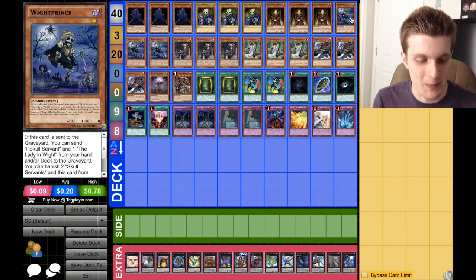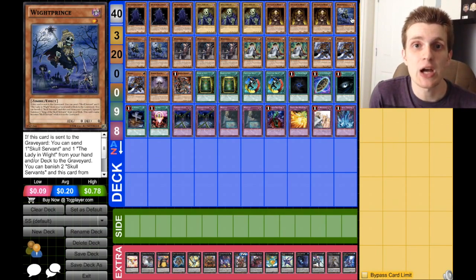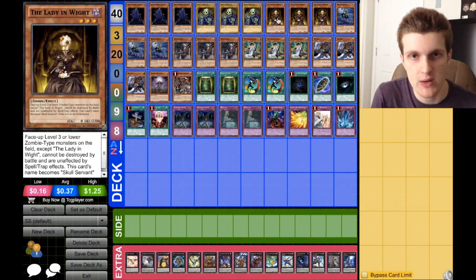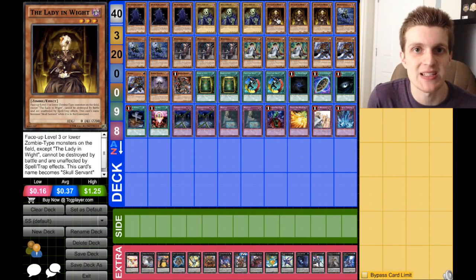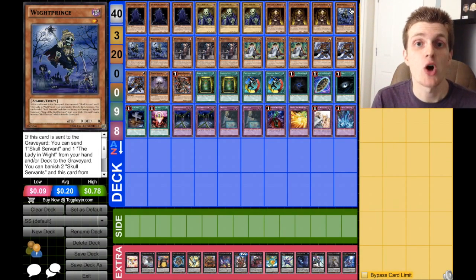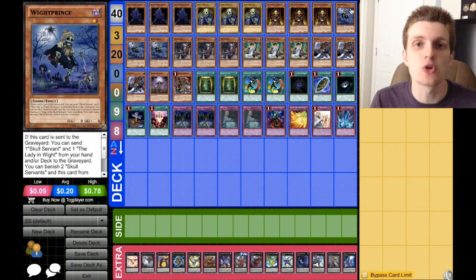Next, we have three copies of probably the best card in the deck, which is White Prince. When he's sent to the graveyard, you can send a copy of Skull Servant and the Lady in White from your hand or deck to the graveyard. That gives your Skull Servant King immediately a 3,000 attack point boost. White Prince can also banish himself along with two other Skull Servant monsters and special summon a King of the Skull Servants from the deck. So if your graveyard is littered with Skull Servant monsters, banishing three of them to special summon a King is totally worth it.